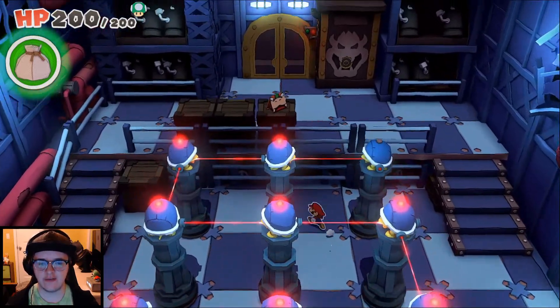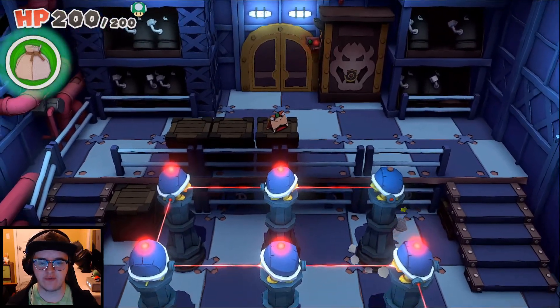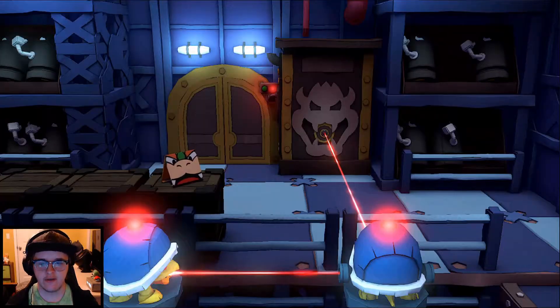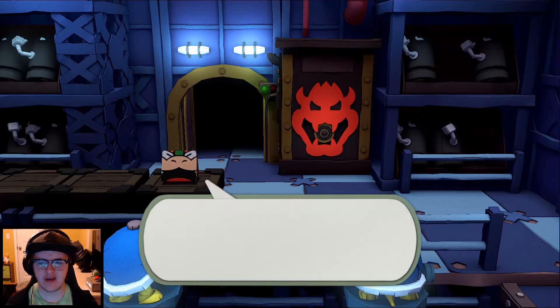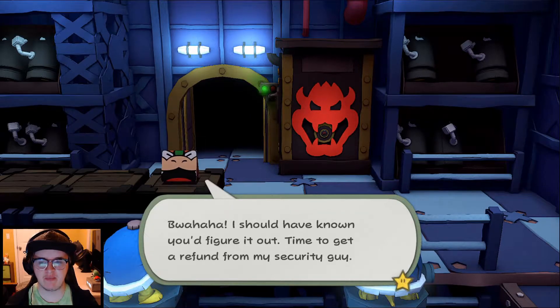Sorry for the cuts — I didn't understand the puzzle at first, but now I understand it. Basically, you just make a giant S logo. I don't know why it's an S because you'd think Bowser would use a B for Bowser, but I don't know why it's an S.